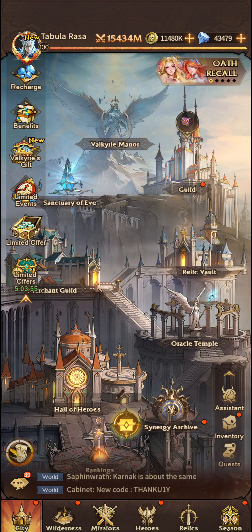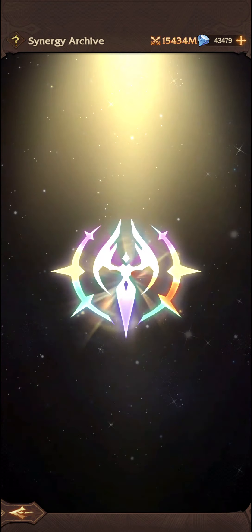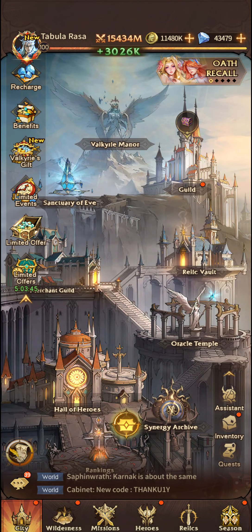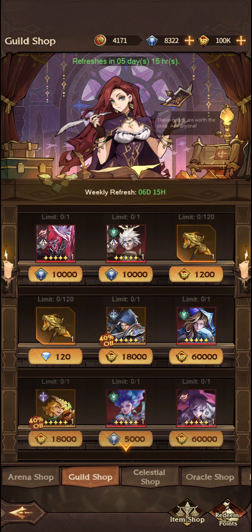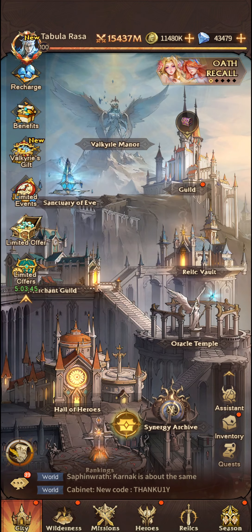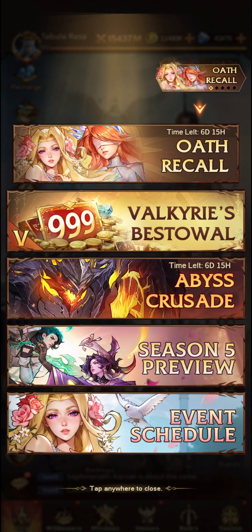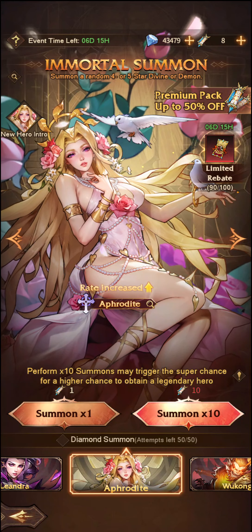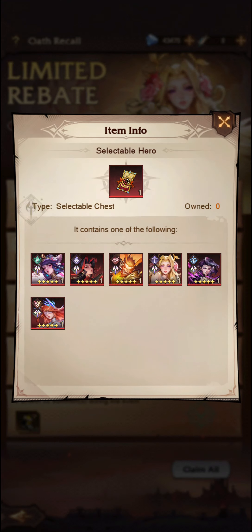I'm going to leave her at 7 stars, because we do get copies of her. You can pick her up from the shop — she's going to be just like Astrid, just like Leandra. You'll be able to pick up her shards from the shop throughout the course of the season. So I'm going to leave her at 7 stars via the Oath Recall. I'm 2 off — just give me 2! But you can pick her up from here.